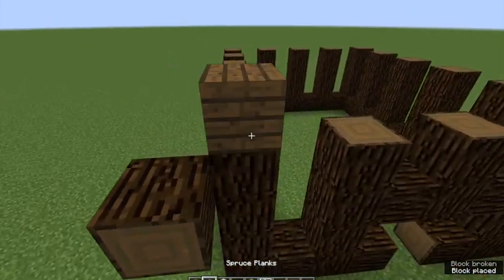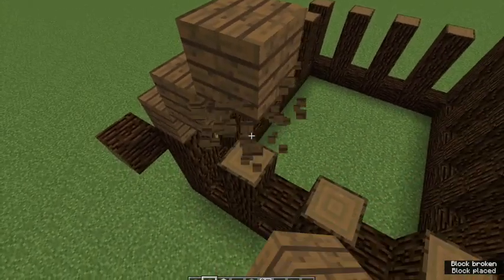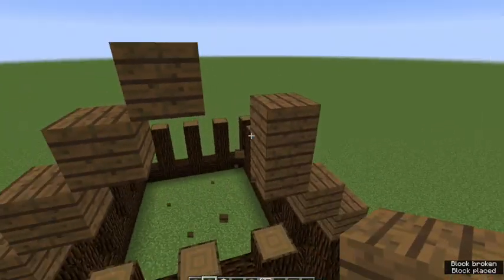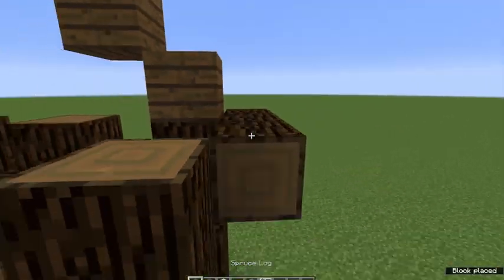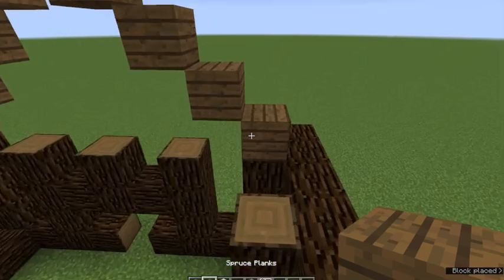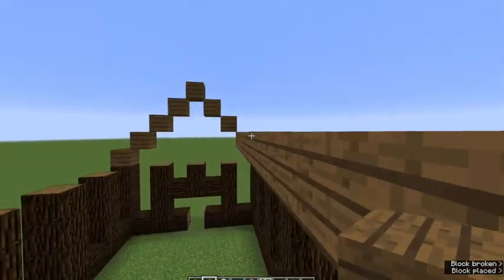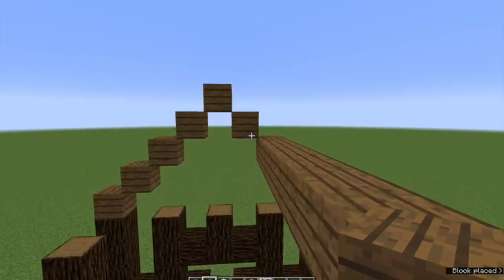Start out like so — probably better to start out with the material you're building it from. It's good to use spruce for the roof, makes it look good. If you want to build a house for richer folks, people who are more well-to-do, you might want to use red nether brick for a roof. That actually looks surprisingly nice in this case. However, that's not what we're doing today, so I'm going to stick to the basics. There's a lot of spruce in this region of Kaia, so that's what they use.